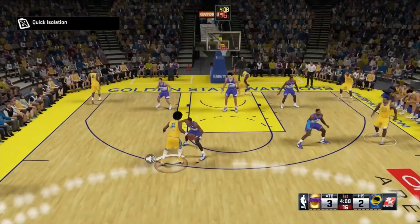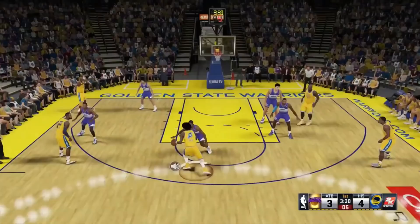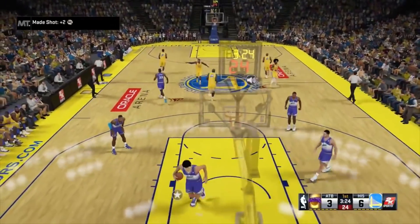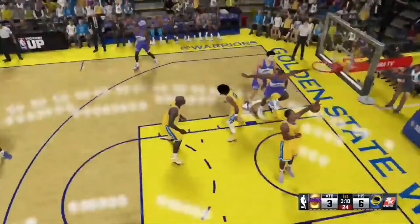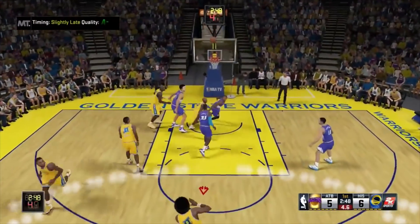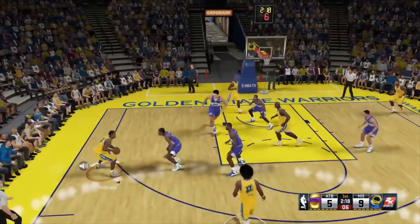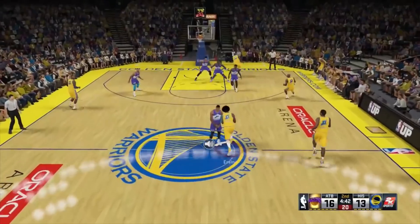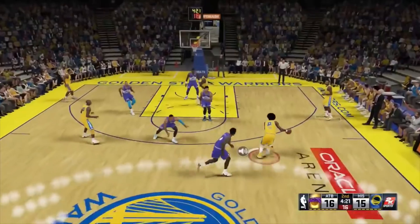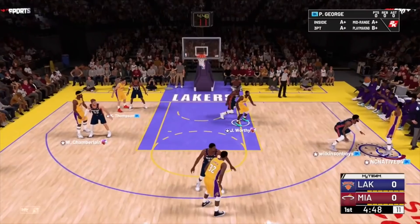At number 6 we have Dr. J from 2K15 — the sapphire card, a 95 overall. When patch four came out and shot contest was no longer a thing, this guy was unguardable. He had a top three or four release in NBA 2K15 MyTeam, 99 speed, 99 quickness, an unbelievable three-point shot, 99 driving dunk, and 99 driving layup. He would pull up in people's faces and hit constant shots, and had an unbelievable post fadeaway. He's a little bit small at six-foot-six, which is why he's only at this spot, but still an incredible card.